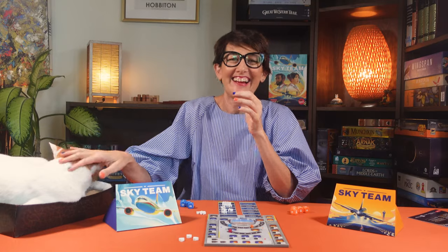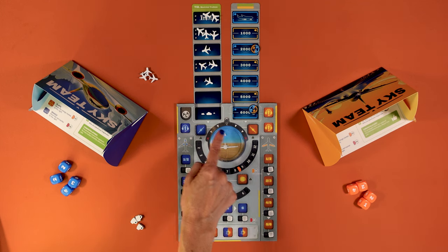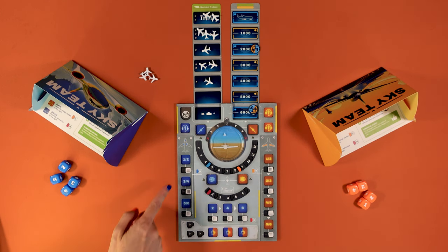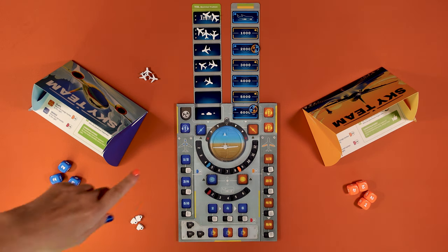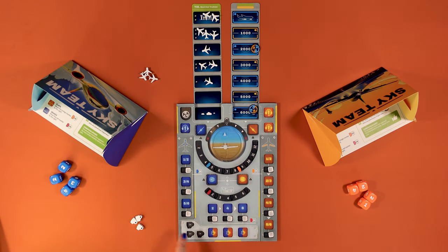One player picks the pilot and the other the co-pilot. Now you're ready to start the first round. At the start of each phase, you plan together and discuss what you want to achieve this round. Two actions will have to be dedicated to the speed and the tilt of the plane. The pilot manages the landing gear and the brakes while the co-pilot manages the flaps.